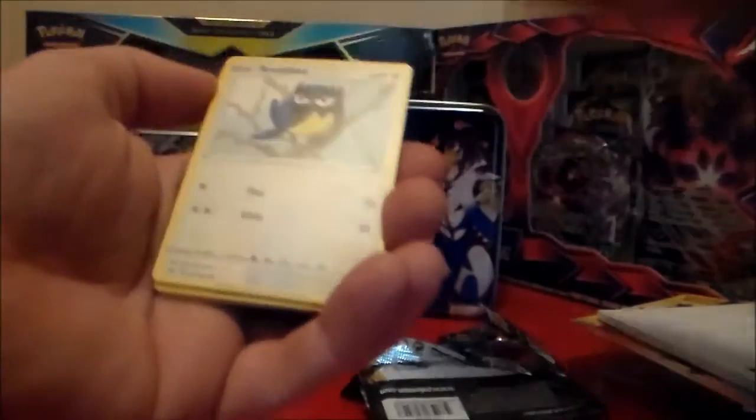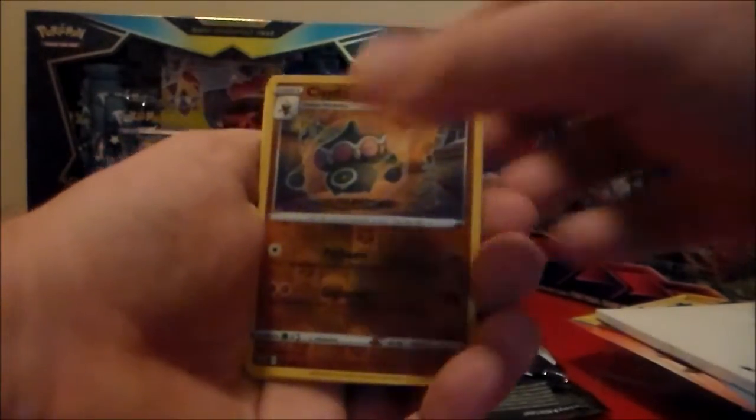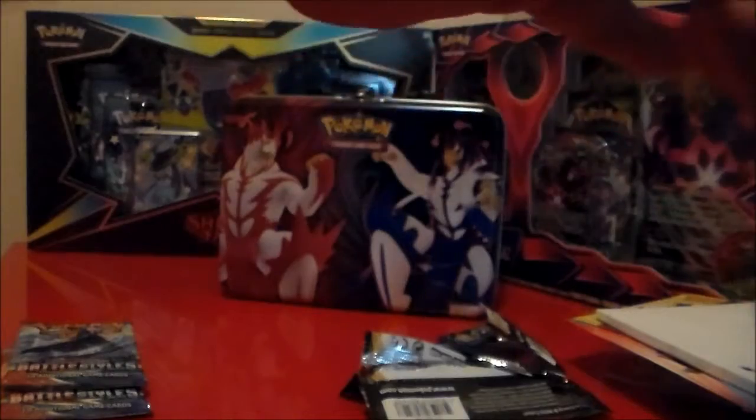Let's go through this one. Krabby, Rockruff, we got a Ralts, a Clamperl, we have a Claydol Reverse, and a Sandaconda. And a Gardevoir in the back — those are worth a little bit of money.